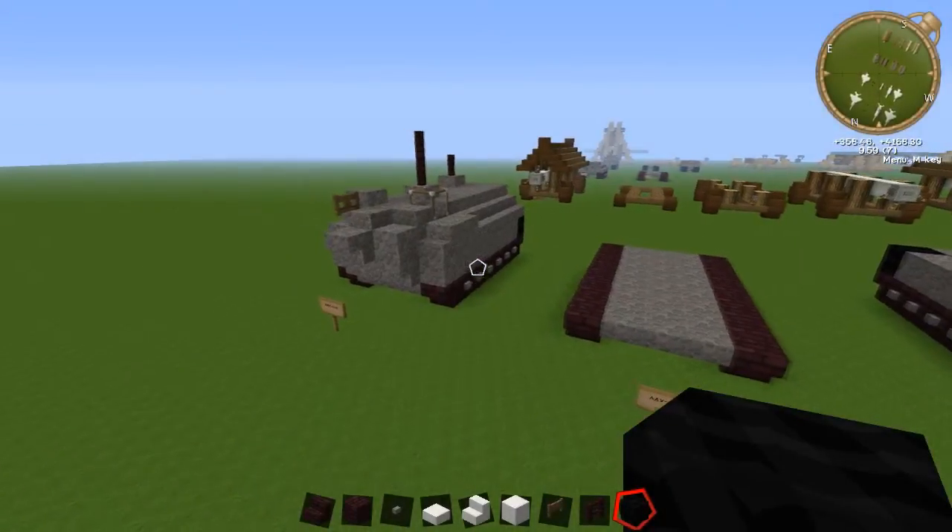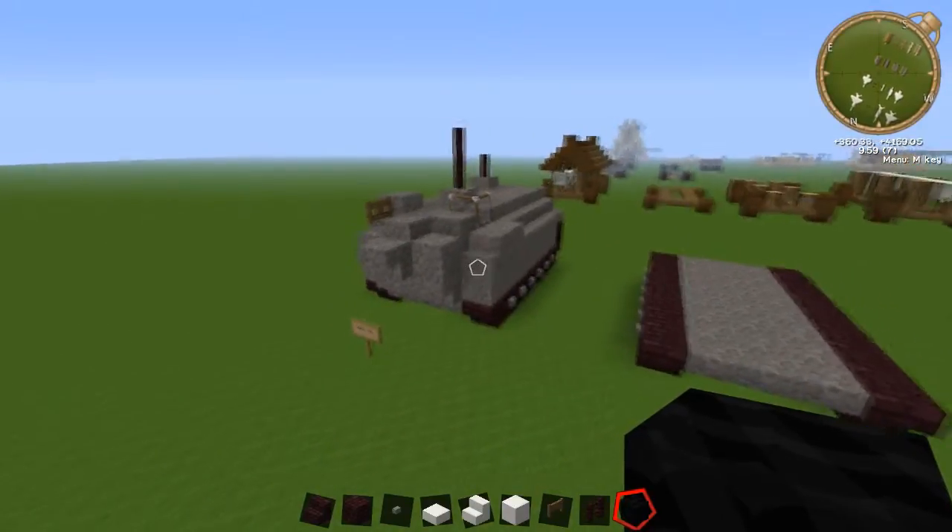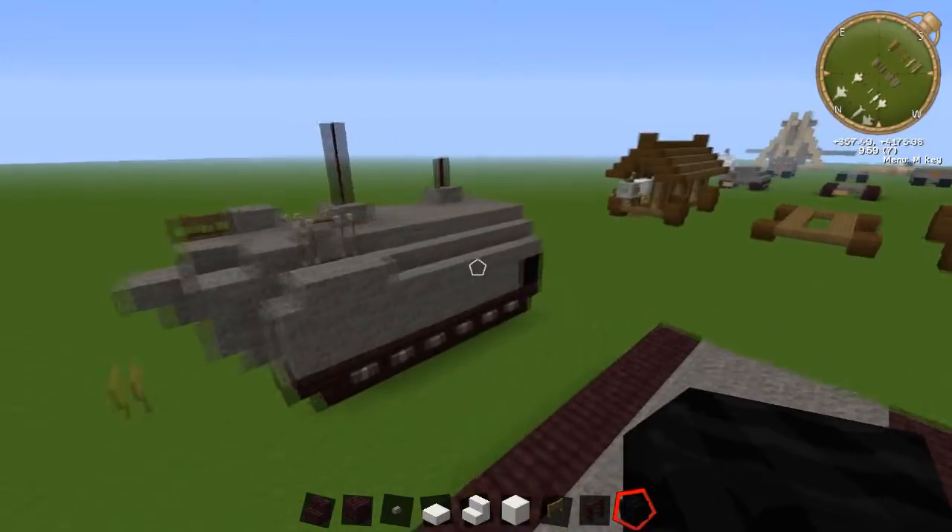Hi guys and welcome back to another Minecraft tutorial. Today we are going to be learning how to build the AAV-7A1, which is an amphibious assault vehicle type thing.